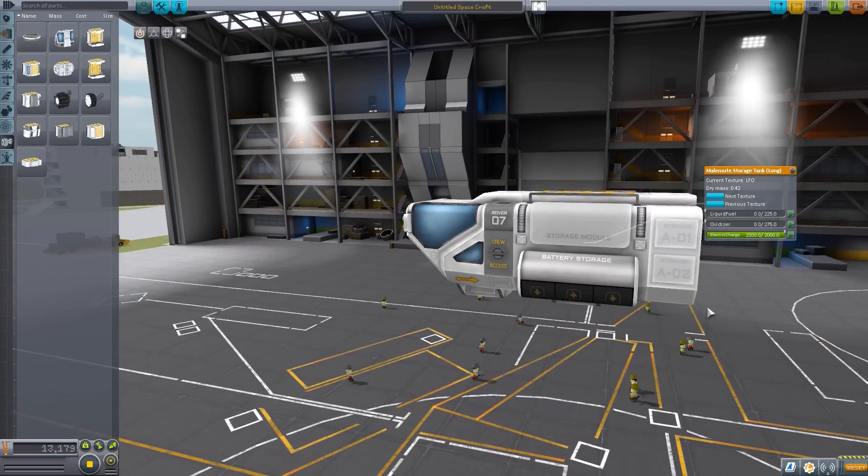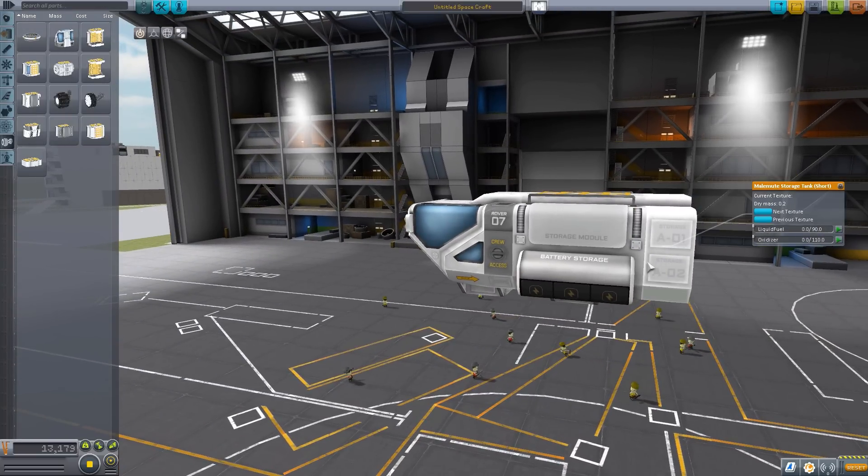You could also use this as the main body — this doesn't technically have to be a rover. You could build it into a VTOL-style shuttle with all the liquid fuel and oxidizer you need in the back. The smaller tank is just a shorter version of the same concept.